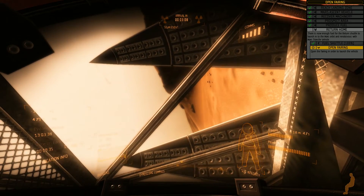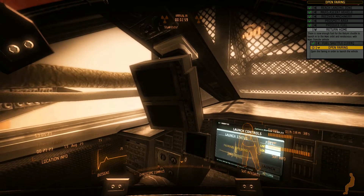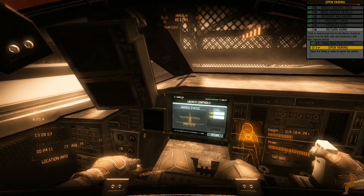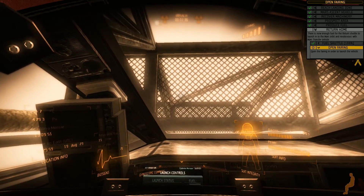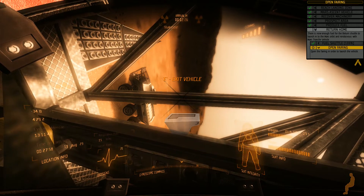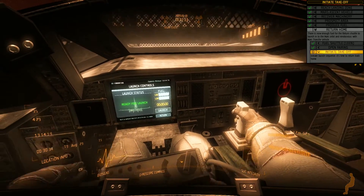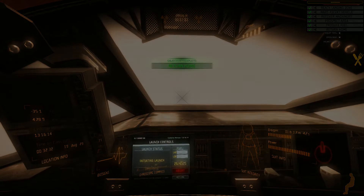If I was ever trapped on Mars, I would probably die a horrible death - I would not have put up with the amount of crap this character had to put up with to get off the planet. The fairings are open more than enough; we should be able to take off at this point. It's still opening - wow, that is really slow. I would think they'd have some kind of detonation charge on there to blow the hinges in an emergency. Here we go - everything's set, the only thing left is to press that launch bar. Earth, here I come!